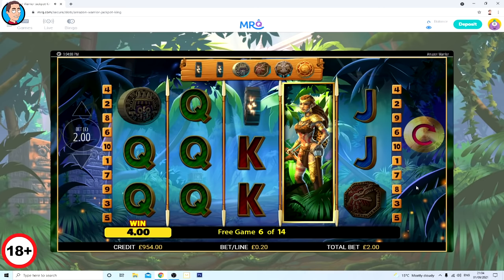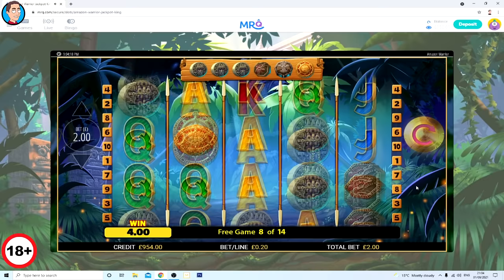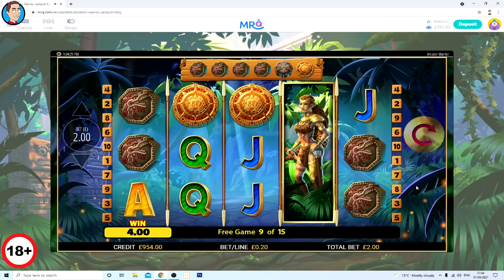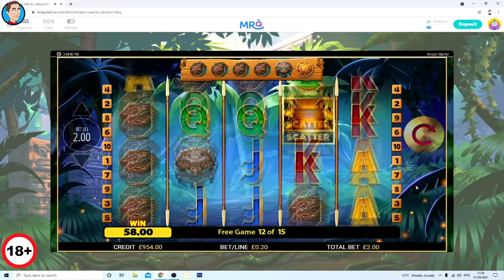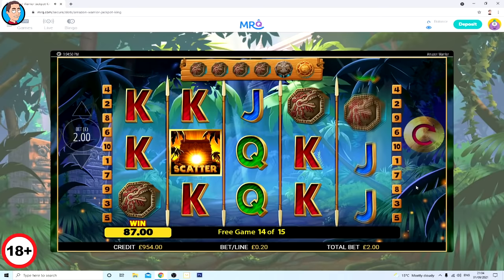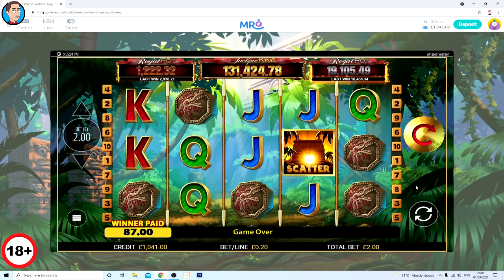I recognise this background music but can't think where it's from. That was 54 pounds! Go on, two more upgrades. Last spin - do something. 87 pounds - am I in profit? Just about. Yeah, not bad. That's Amazon Warrior out of the way, didn't get Jackpot King.